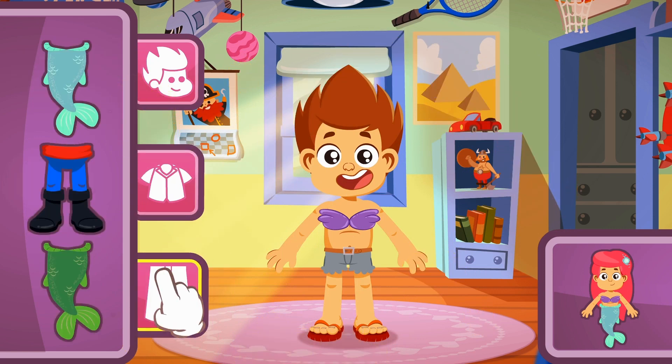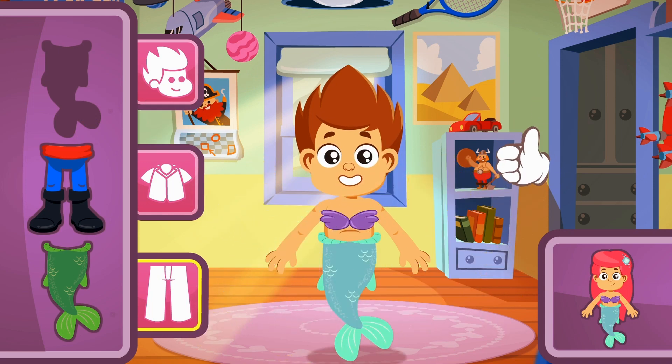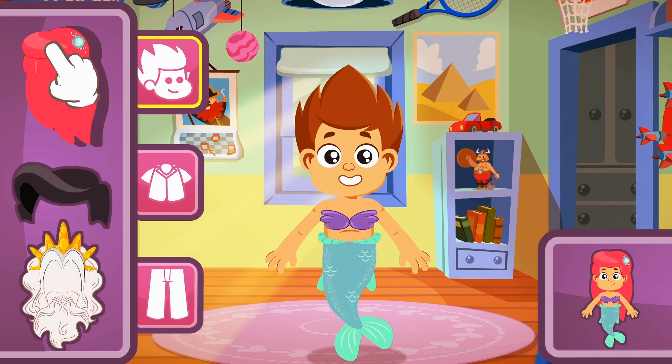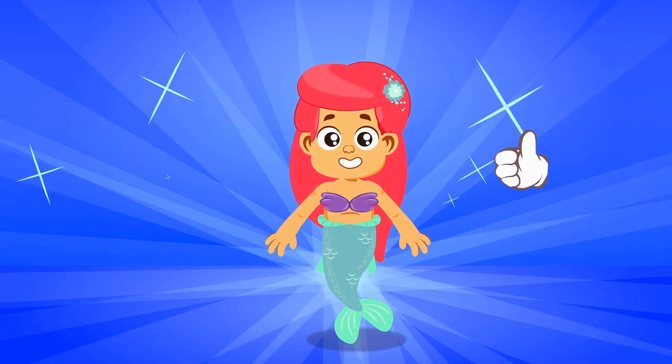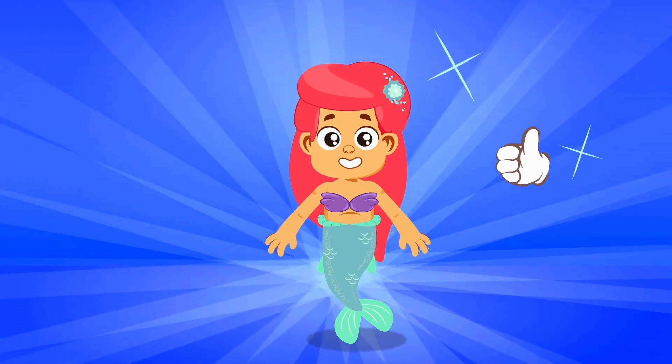Now let's choose the bottom! Exactly — it fits perfectly with the top! Kid looks really cute! But something's missing — that's it, the hair! Let's check the wigs we have. Remember, we're looking for really long red hair! Exactly! Wow, so cool! Now Kid's dressed up like Ariel and looks gorgeous!